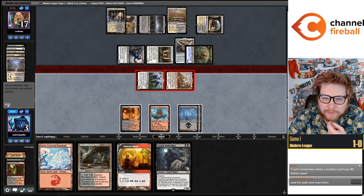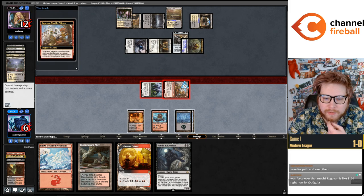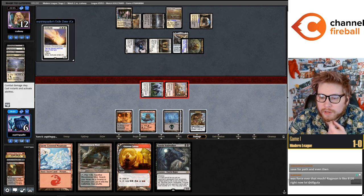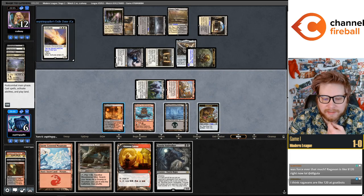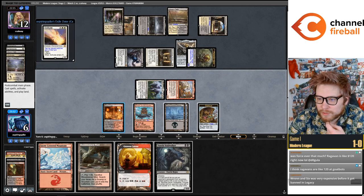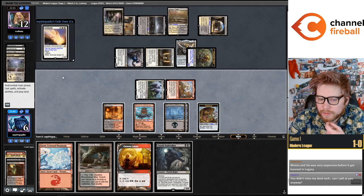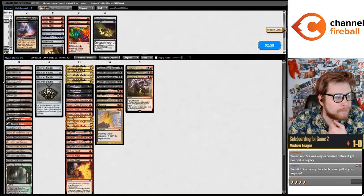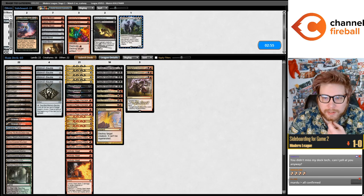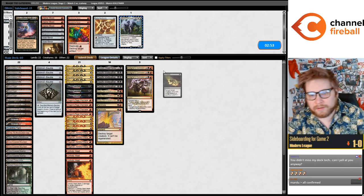Hopefully Ragavan finds us something good. Their deck is a little... oh boy, no double white. Now we know for sure that splashing white in this deck is certainly the best move for our strategy. We play Darcy — can't block Grief here. It splashed white. Yeah, Mardu — Mardu is just the best version of the deck for sure.